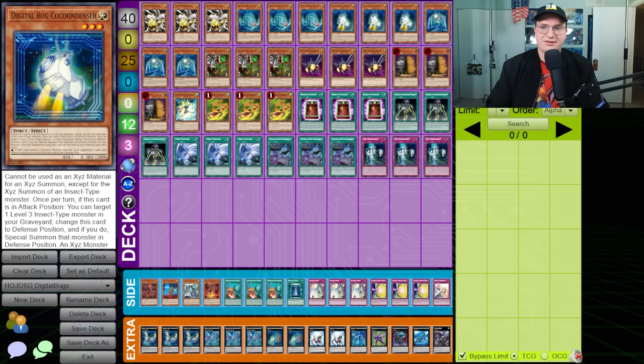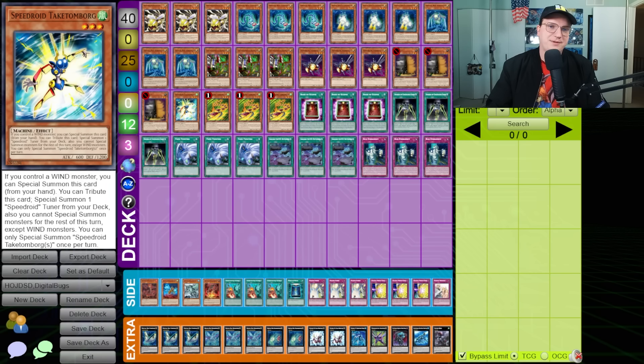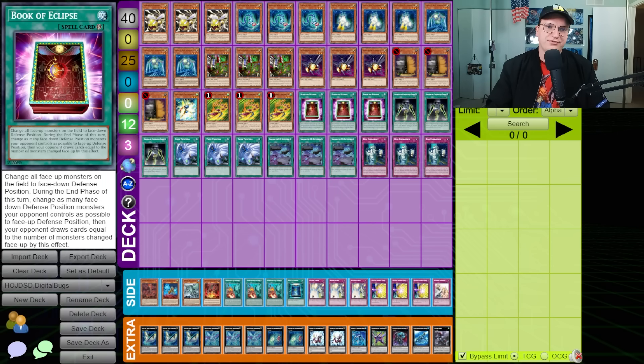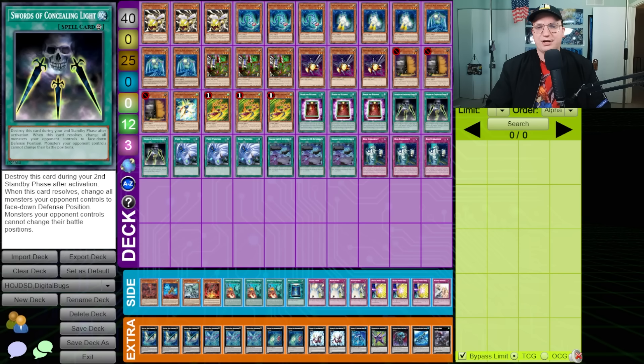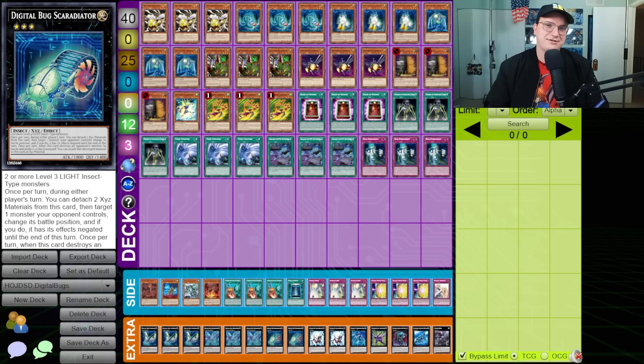As a result, we've supplemented all of these Level 3 Insects with some of the best Level 3 cards in the game — things like Speedroid Terrortop and Speedroid Takatamborg — as well as some cards that modulate the attack and defense position of cards on the field, things like Book of Eclipse and Swords of Concealing Light, to trigger a lot of the secondary effects of the Digital Bugs. We're also playing Sargasso, the D/D/D Battlefield. I don't want to give away why — guess in the comments, I'll let you know if you're right. With that, let's get into the card by card.